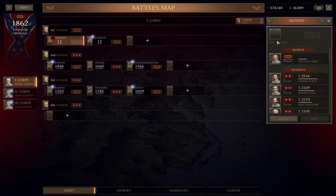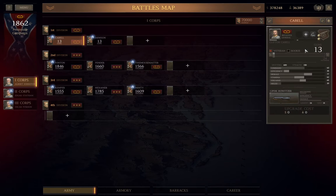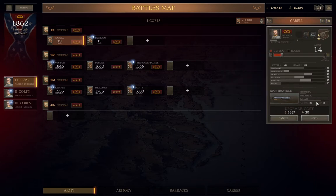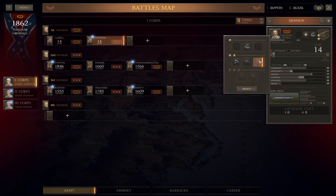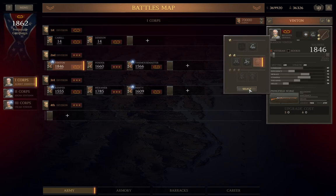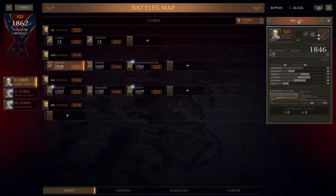I'll start by replacing the fallen artillery general with the backup one, refilling both batteries to 14 cannons, and selecting the accuracy perk for both of them. Then I'll select the new perk for the four other brigades you see on screen. Two of them will receive the sniper perk, the other two the fire rate bonus, and give them temporary names based on the selections so that I can keep track of them.